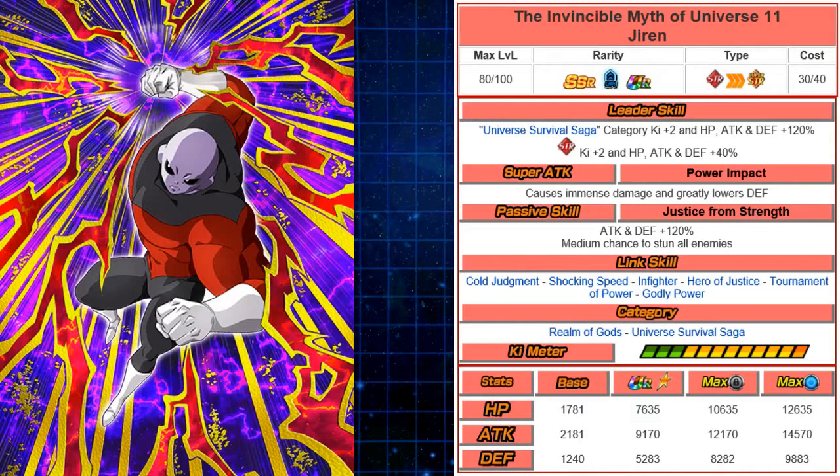It's a bit of a RIP for Extreme — we haven't had great Extreme cards really since Rosé. Hopefully they'll release more Extreme cards soon. His super attack, Power Impact, causes immense damage and greatly lowers defense. His passive, Adjusts from Strength: at the start of the turn he gets attack and defense 120% with a medium chance — 33% — to stun all enemies. So Super Battle Road could be very easy if you run this character. He is a beast, and this is the non-Dokkan Awakened version. We should be able to Dokkan Awaken him and UI Goku Omen hopefully sooner than later.